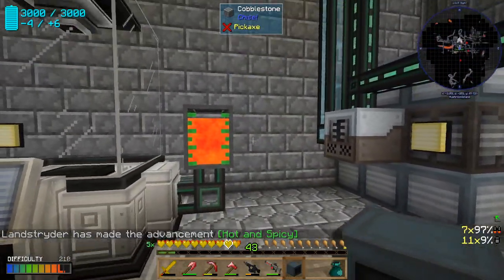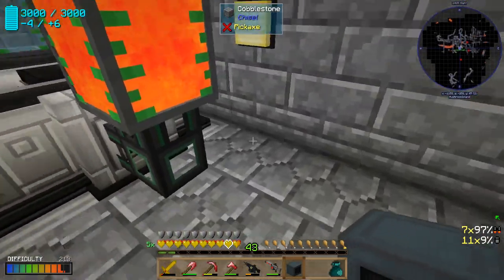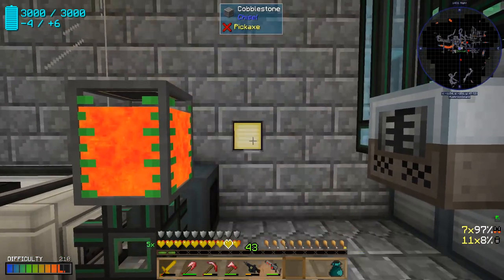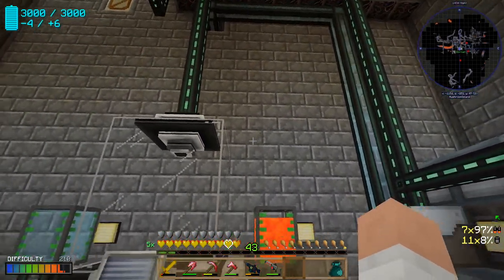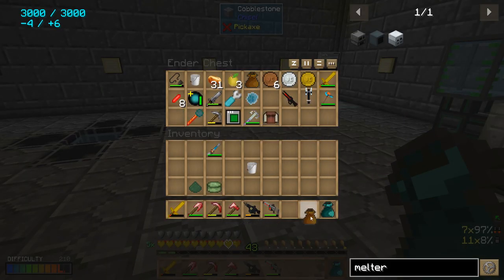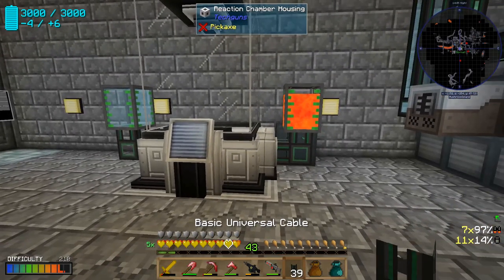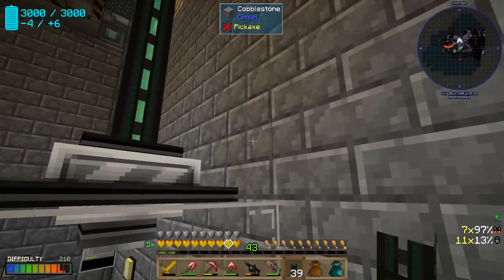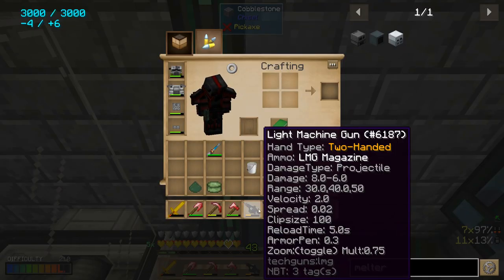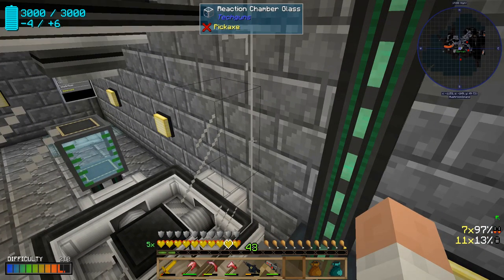We need to put the melter down somewhere, and the most optimal place is probably back here. That means this light is kind of in the way, so we'll move it over one. There's a bit of an issue — after telling me she had the room to record, Dornell's wife is now bringing everybody in here, so it's going to get really loud. If you hear background noise, blame Dornell's wife.